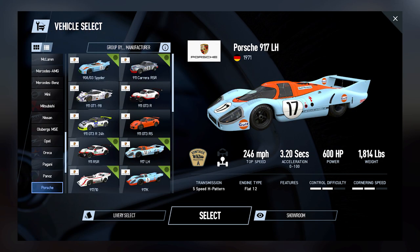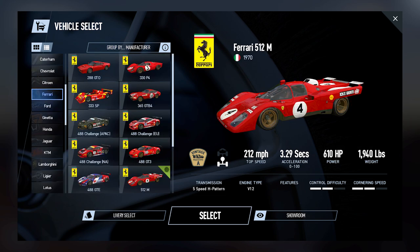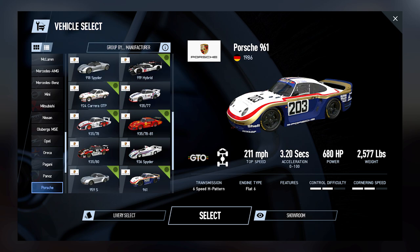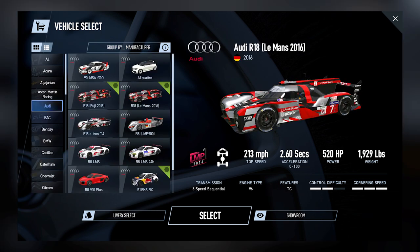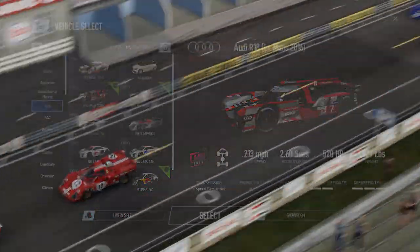As for the cars, SMS have delivered us a Porsche 917 longtail, Ferrari 512S in both 1970 and 1971 flavours, the pretty rare Porsche 924 Carrera, the ultra-rare Porsche 961, and four 2016 LMP1 hybrid cars: the Toyota TS050, the Porsche 919, and the Audi R18 in high and low downforce configurations. Not a bad haul by any means.